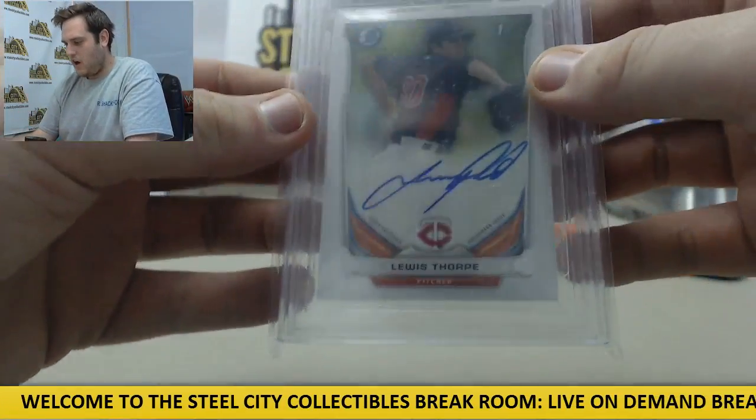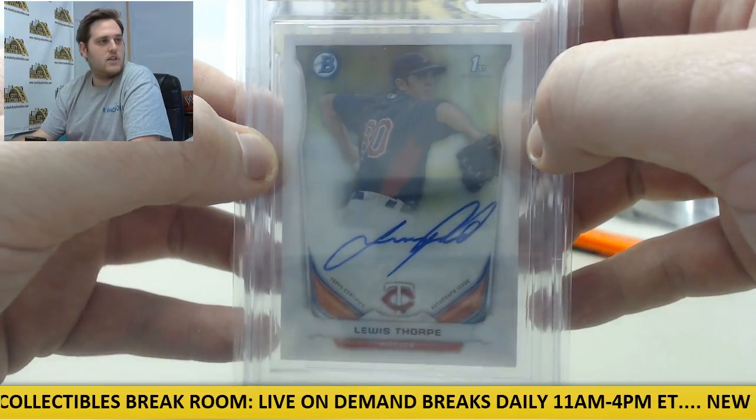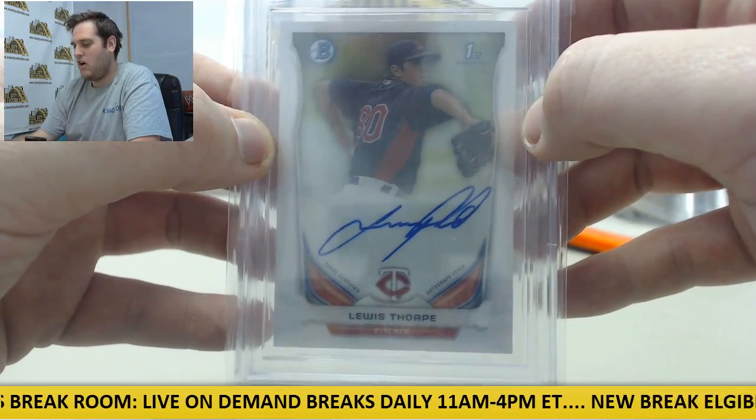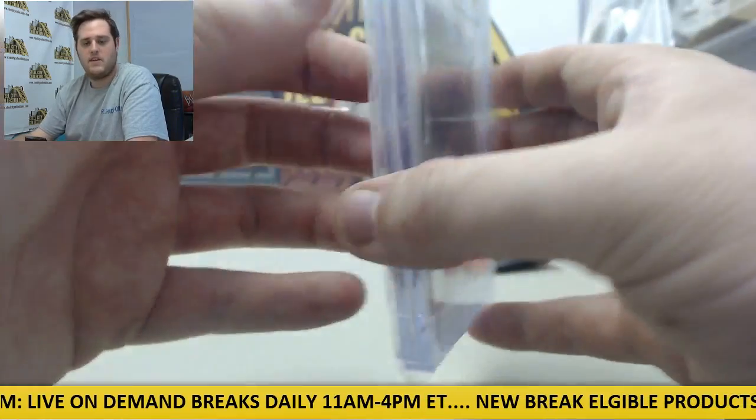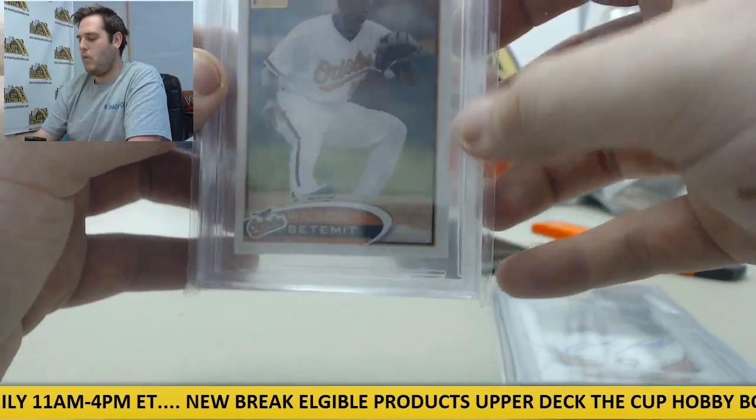And finally, an auto right here — 2014 Bowman Chrome Prospects Auto, Lewis Thorpe for the Twins. Lewis Thorpe right there, 10 auto, 9.5 Gem Mint. So that's Lewis Thorpe, Wilson Bediment 1 of 1.